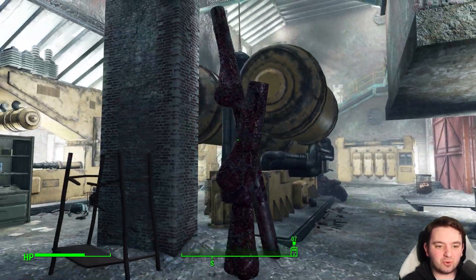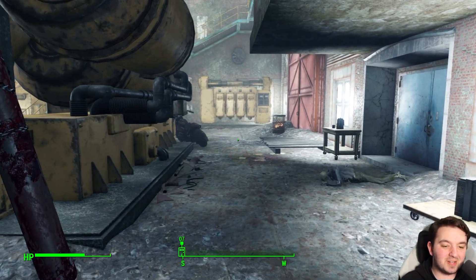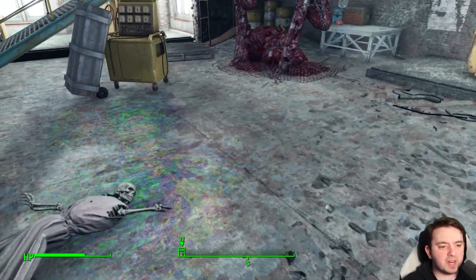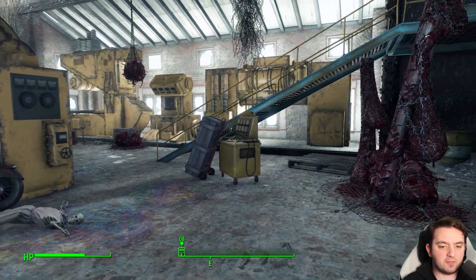Inside it appears to be some sort of old factory — obviously Mass Fusion, Mass Chemical. It's possible it was a spin-off of the Mass Fusion company that dealt mostly in, you guessed it, chemicals. Now don't drop a lighter on the floor; it will turn this place into the 4th of July if you do that.